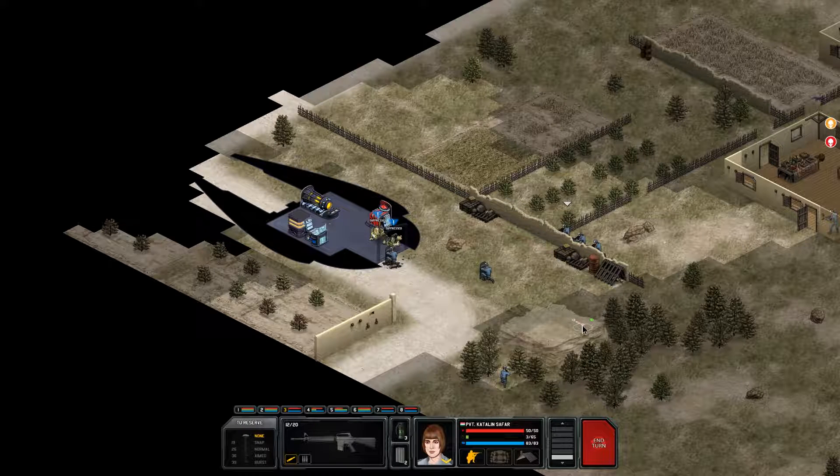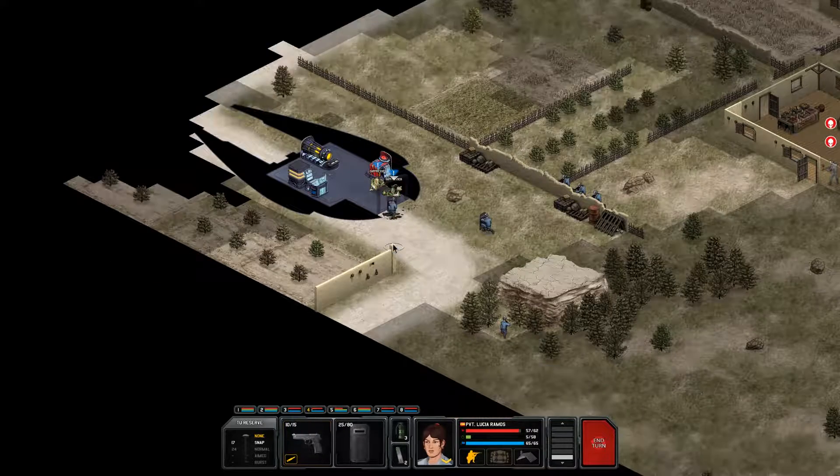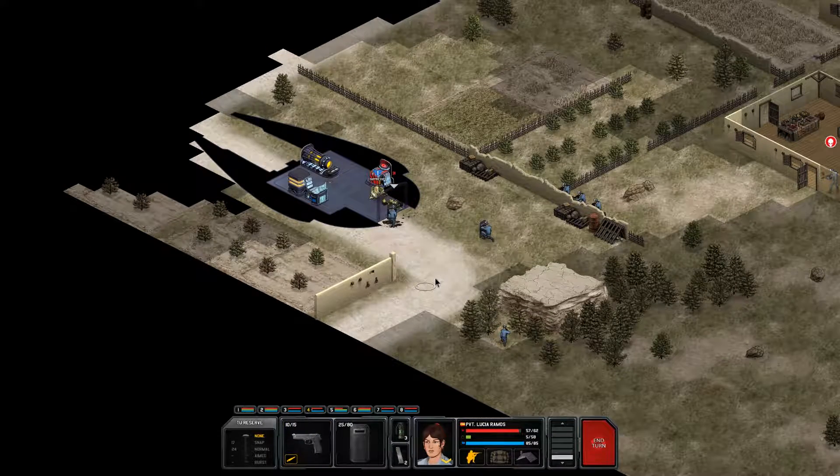Hello and welcome, this is Melskinner and we're back with some more Xenonauts. We have two more aliens left to deal with. I'm going to use this shield to fire on this guy, finishing him off.